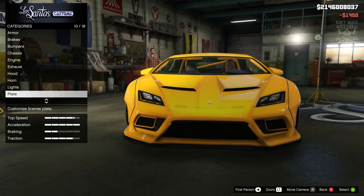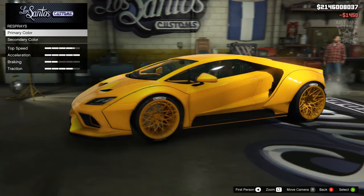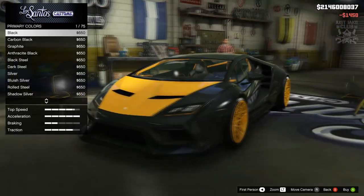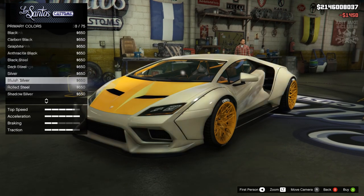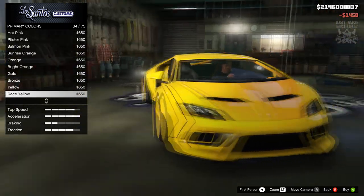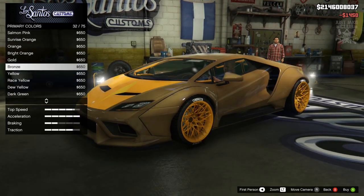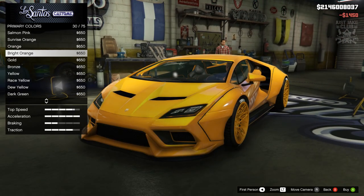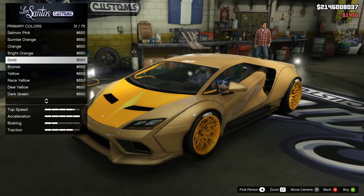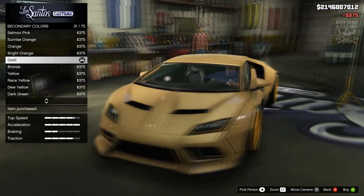For lights we'll purchase the xenon headlights. For the respray, it actually looks really cool in yellow but let's explore. Going to metallic primary and checking the yellows — normal yellow, race yellow which is a bit too bright, dew yellow which is quite cool. Then the greens, and wow, gold actually looks quite nice. There's bright orange but I'm going to go with this metallic gold — that looks really cool.